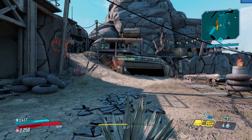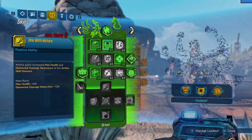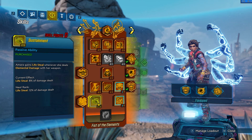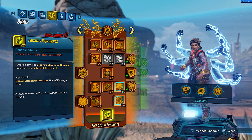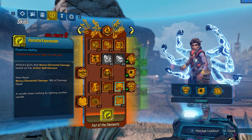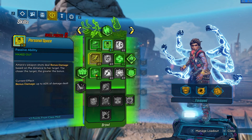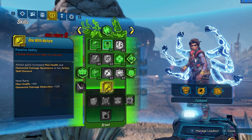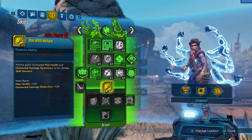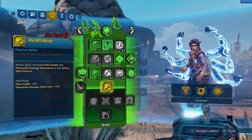Right now I'm only on level 37, so we are going further with all the skills. Next I want to finish the lifesteal damage skill to 5 of 5. And of course we'll take Forceful Expression — Amara deals bonus elemental damage based on her action skill element, which is a nice idea. What connects to the green line is we'll take One With Nature for max health, elemental damage resistance, and her actual skill element applied to her action skill element — so element reduction and max health. Sounds nice.